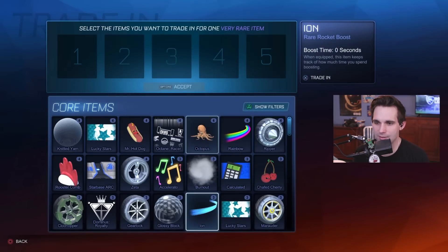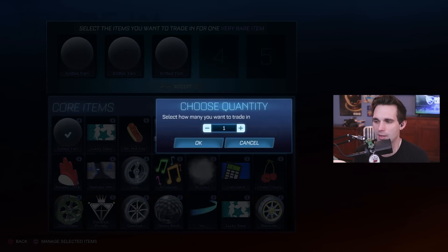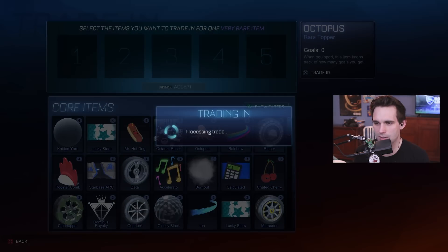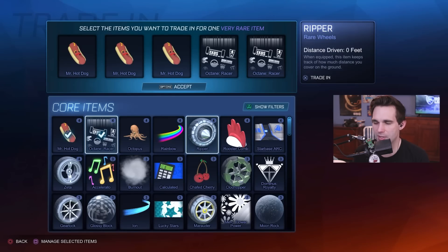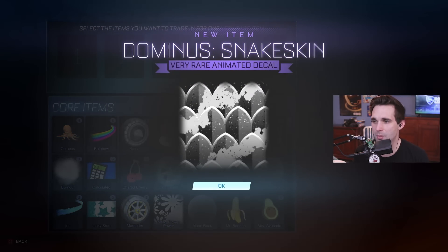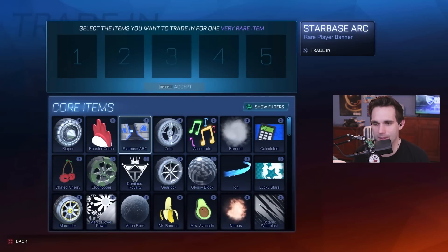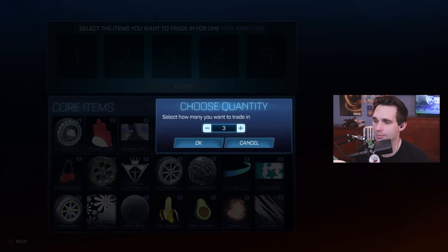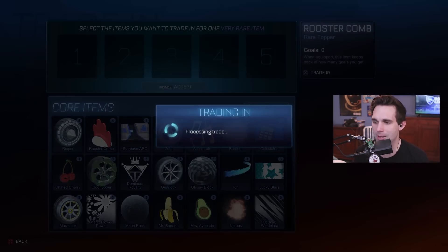I'll trade up like three of the knitted yarn decals — I might already have a legacy version but I'm not sure so we'll get rid of them. I might get rid of all the player banners too because I don't think any of the rare player banners are worth anything and I'm personally not going to use them. Trading up the octane racer, Mr. Hotdog, Dominus snakeskin, tune smoke — not the best boost. I still haven't gotten a painted item. Trading up all the ripper wheels — don't care about them in the slightest.